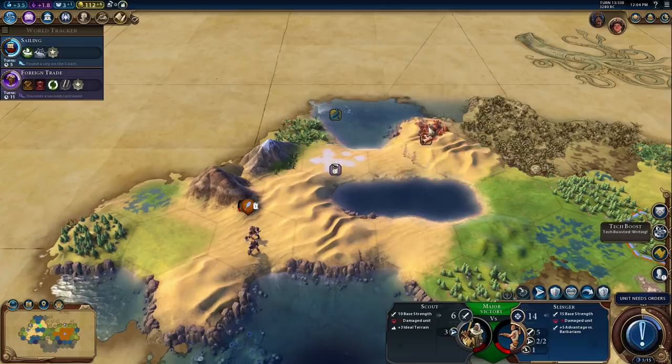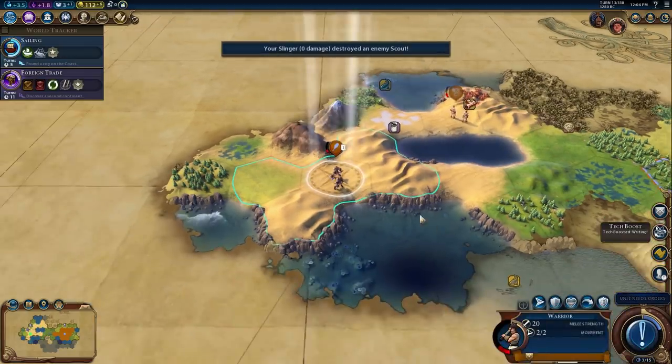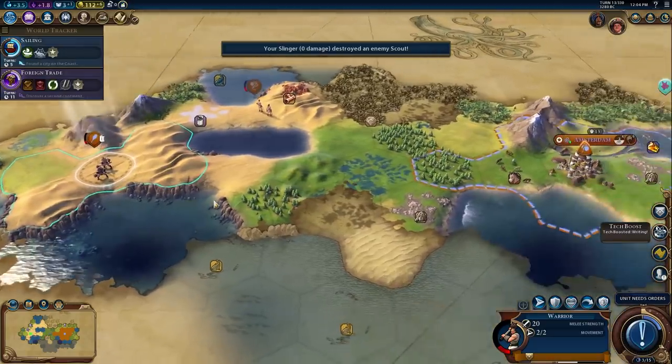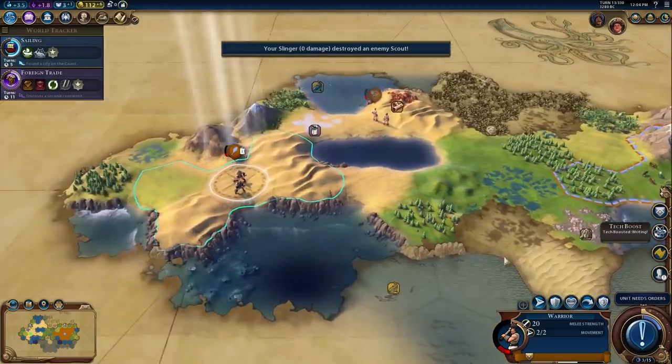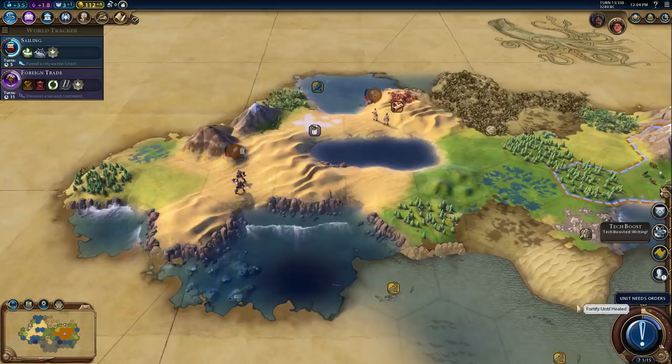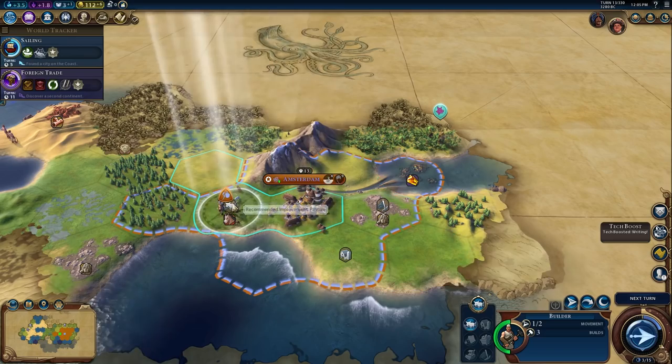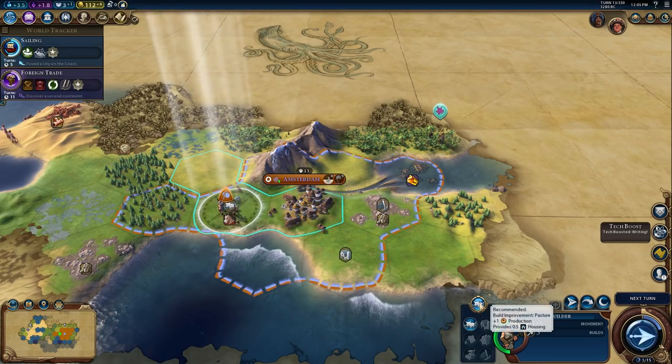Amsterdam is in a very safe, secure area. The AI on Mortal difficulty is definitely going to want to attack me early because they spawn with a ton of warriors and have big production bonuses — they're going to feel much stronger. But they'll have a bit of a hard time getting in here. I'm going to try to squeeze out a settler because it's important to get our second city going, and then it'll probably be archers all day long.